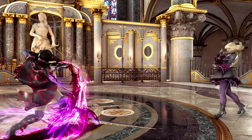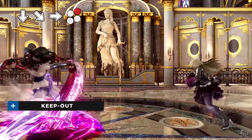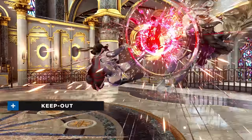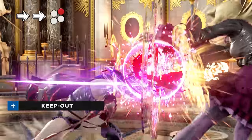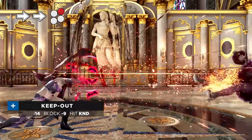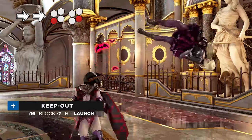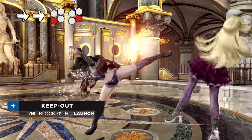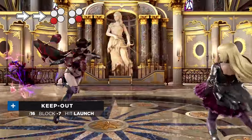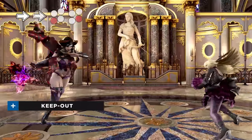Elisa can manipulate her opponents' movements out of range with her Dark Wave. As they try to navigate around the projectiles and get closer, she searches for openings with her other long-range tools. Bloody Claw is a safe mid that will knock the opponent down. Remember to hold back to prevent Elisa from falling asleep. Helical Flow is a homing launcher used specifically for catching opponents trying to sidewalk fireballs.